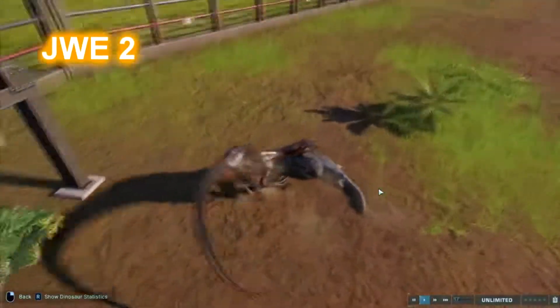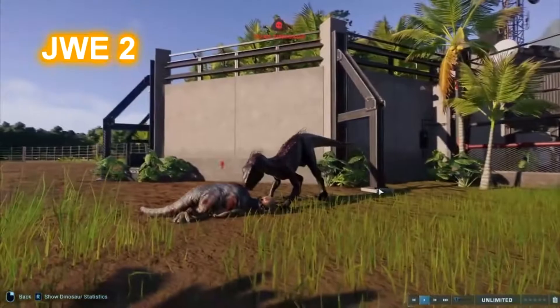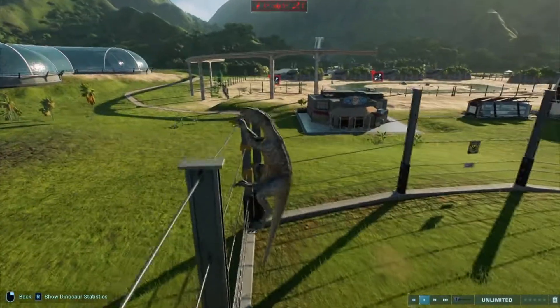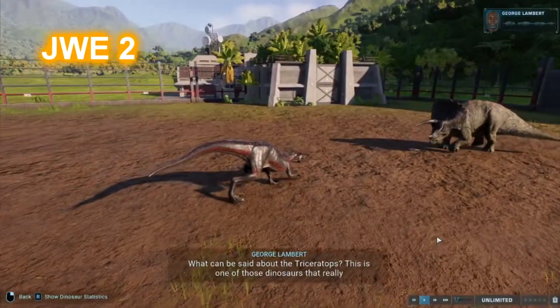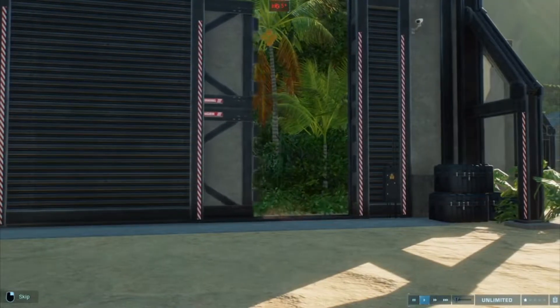Unlike Indominus Rex, Indoraptor doesn't get along with anything unless it's with other Indoraptors or maybe Compsognathus. But no one has actually had interactions with Compsognathus unless it's small carnivores. And last, we have Scorpius Rex.